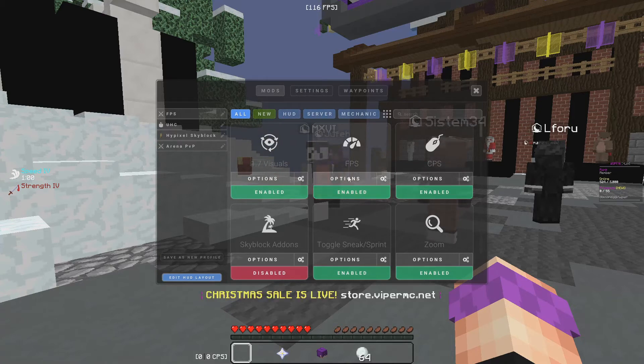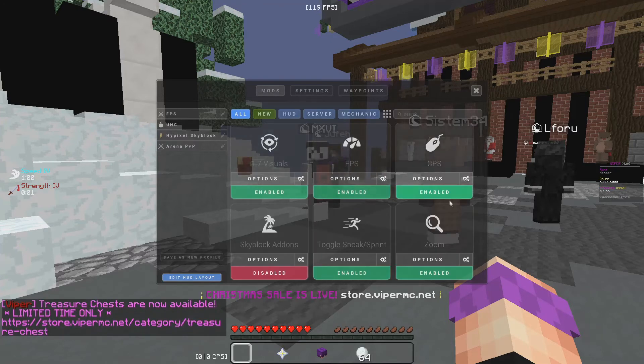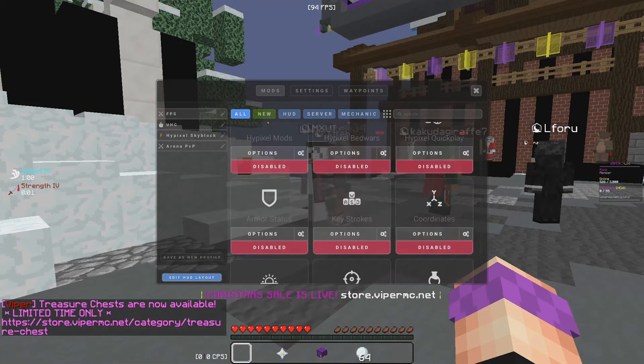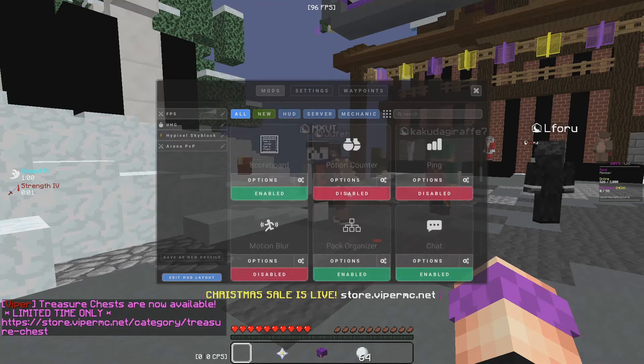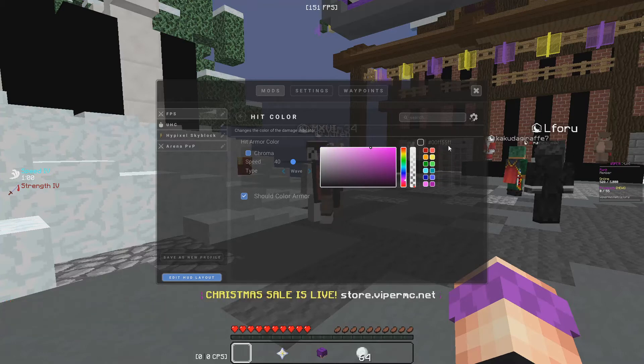I'm going to release my Lunar Client profile settings. I have status effect, FPS counter, and CPS counter on. I also have 1.7 visuals, CPS, toggle sneak, zoom, potion effects, and hit color. If you want your game to look really smooth, use this hit color: 00FF55FF. It's really nice.